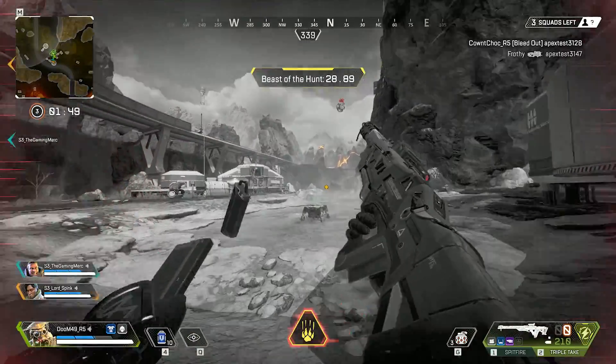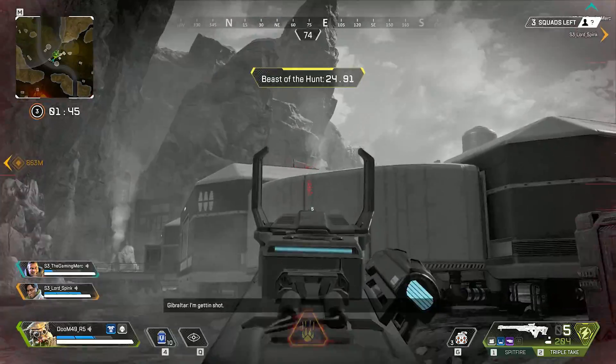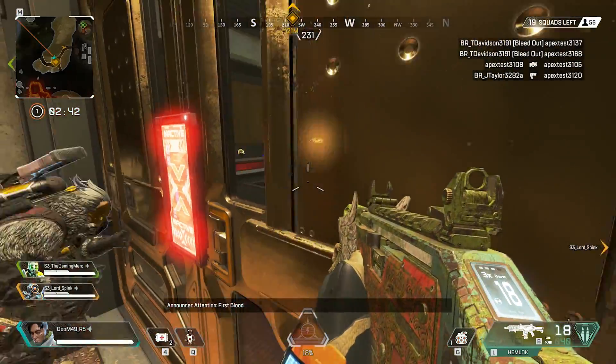Another tip: don't shoot directly at the ball if you want to bring it down faster. Shoot at the top of the ball — there's a specific area there that does more damage. If you have Bloodhound, you can actually see that target area more clearly. Hitting that spot makes it drop quicker.